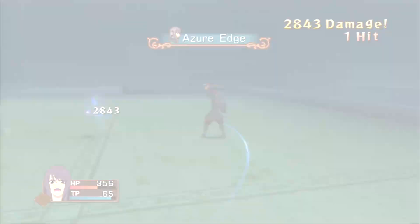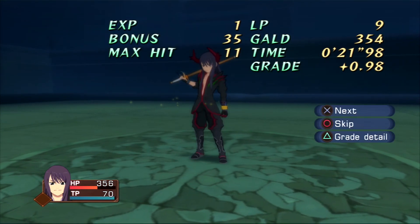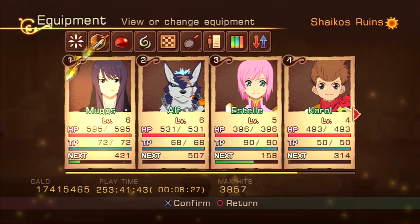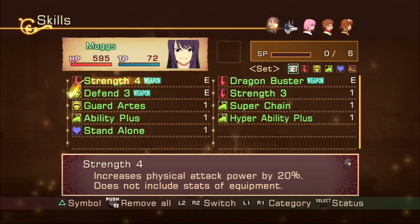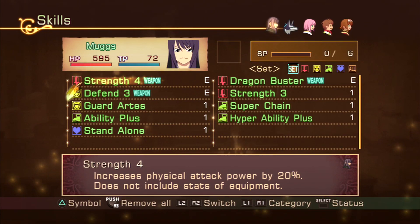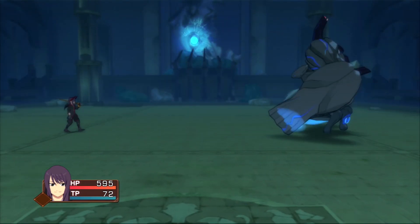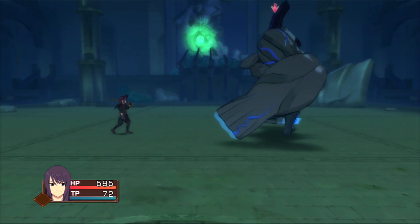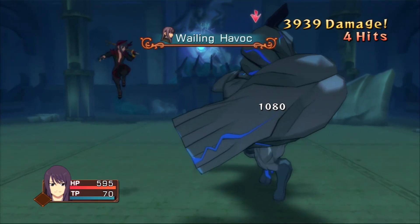The manual cancel technique has a lot of merit for safety and combo routes. It doesn't rely on arts that cost TP, and you can quickly maneuver in a different direction when you get the hang of it. You can also position yourself better for a follow-up attack. Spell casters can guard cancel their spells, which is faster, but Yuri doesn't have that luxury. It's still a great option for improving your approaches. You can cancel the free run into a guard and mostly retain your position. This Goliath boss fight will demonstrate not just that, but also the effectiveness of the guard art skill.